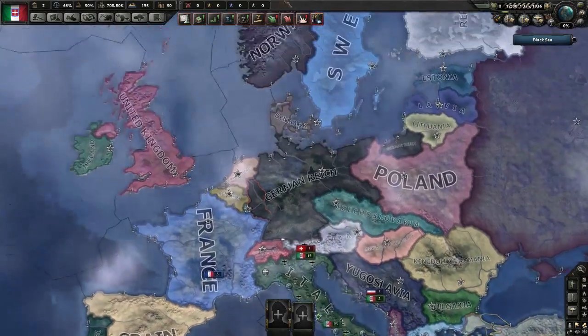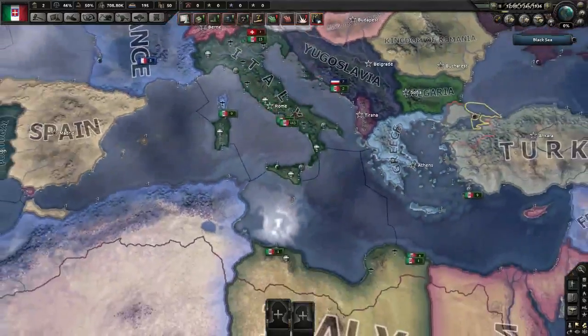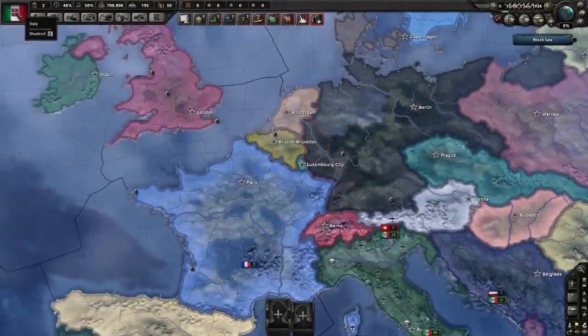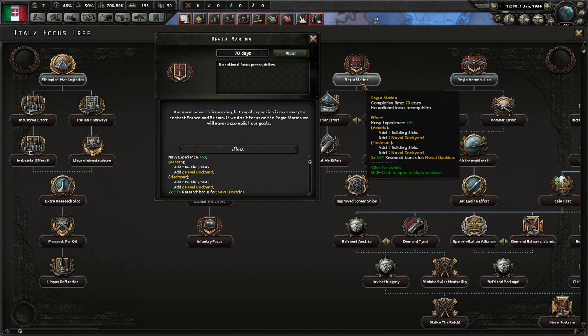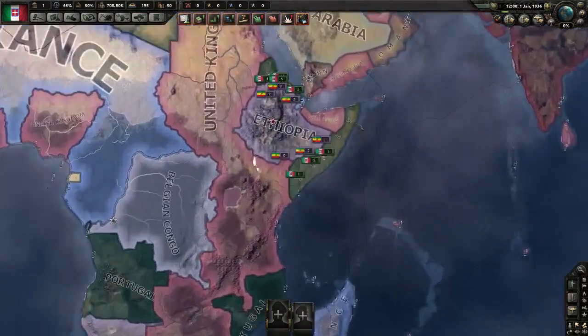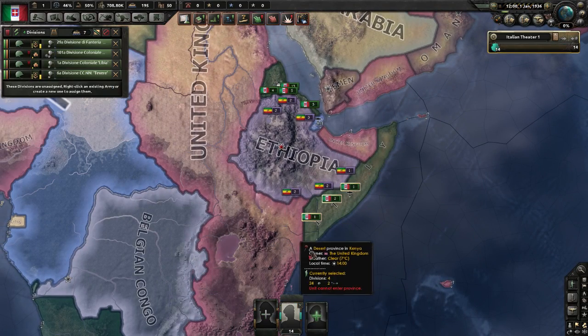Hello and welcome to Strats. Today we are playing Hearts of Iron 4 as Italy. Let's get started. We're gonna start with the national focus of Regia Marina, and make these into armies.